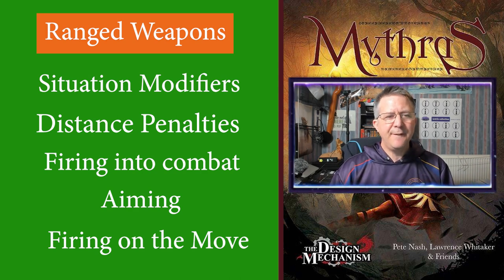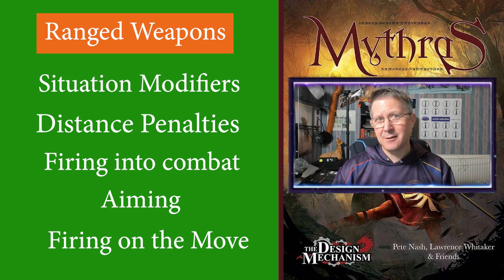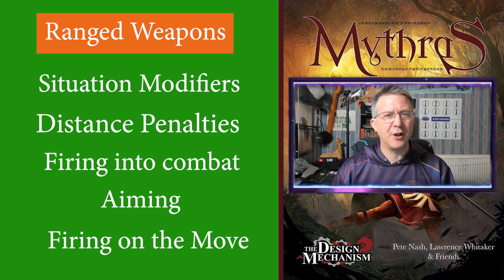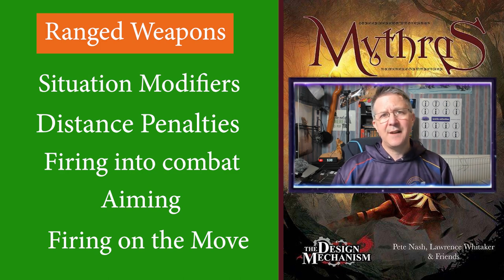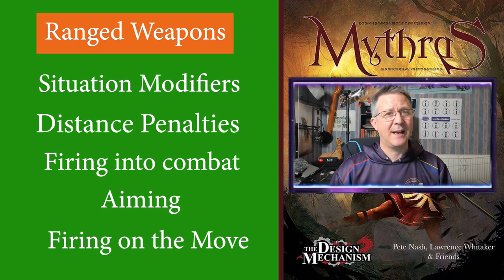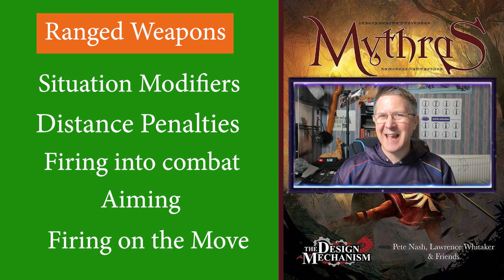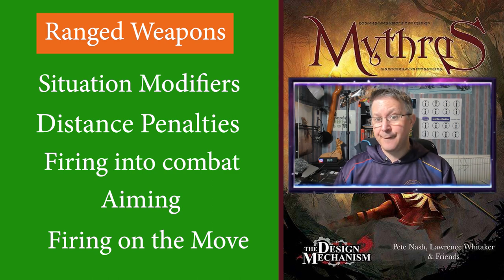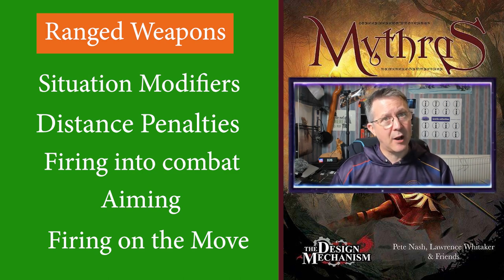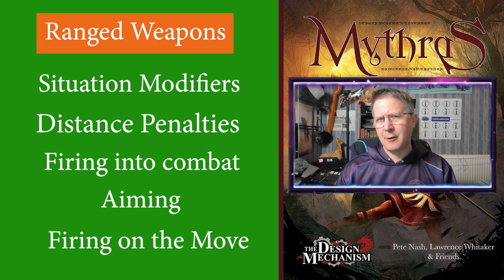Okay, firing on the move. If you wish to fire while on horseback or within a chariot or wagon, your combat skill for the weapon is capped by the skill level of the person in charge of driving or riding. So even if you have a throw weapon skill of 86, if the person driving the wagon only has a drive skill of 23, your combat skill is capped by that — it relates to them holding everything steady. If you wish to move and fire on foot then you can only walk and fire; you are not allowed to run unless you have the combat trait of Skirmisher.